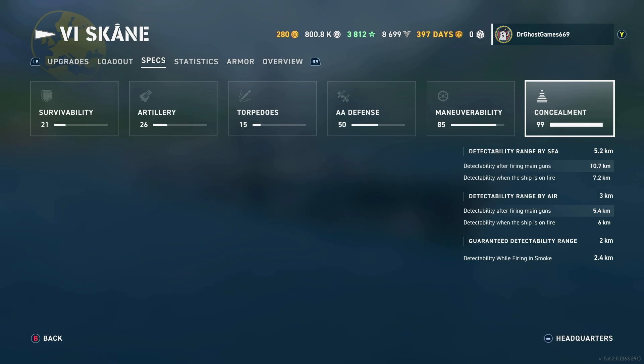For the concealment, we've got 5.2km by sea, 10.7km while firing main guns, and 7.2km while the ship is on fire. The detectability by air is 3 kilometers, 5.4km while firing guns, and 6 kilometers while the ship is on fire.